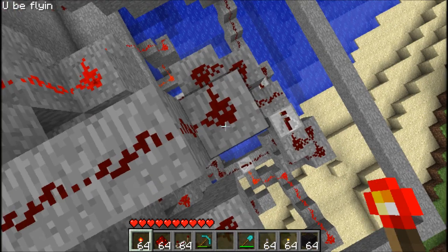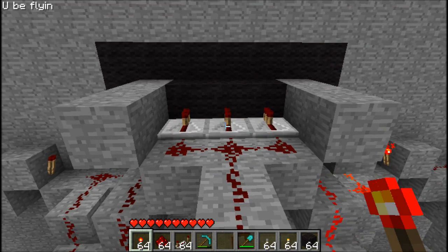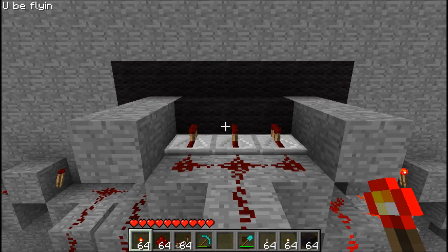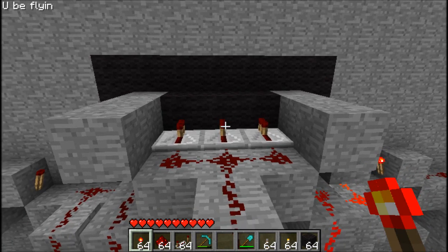And then you can run a wire back to the switch, and then if this is turned on, that light is actually turned off. But it says just — you just click it once and it'll turn on and off.